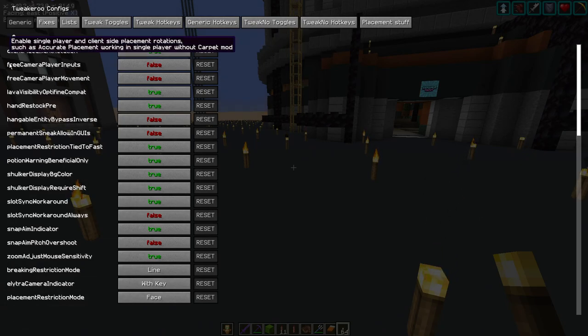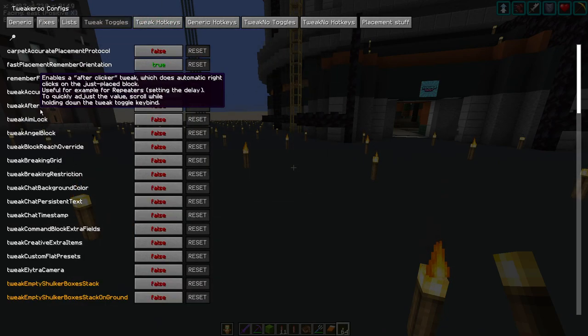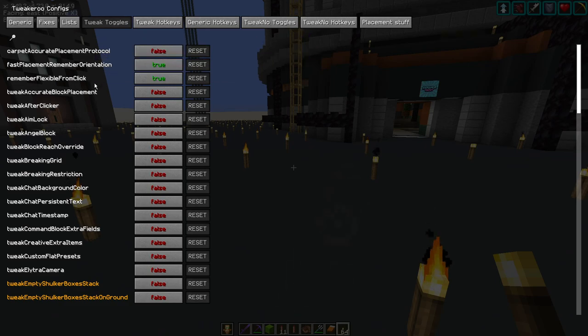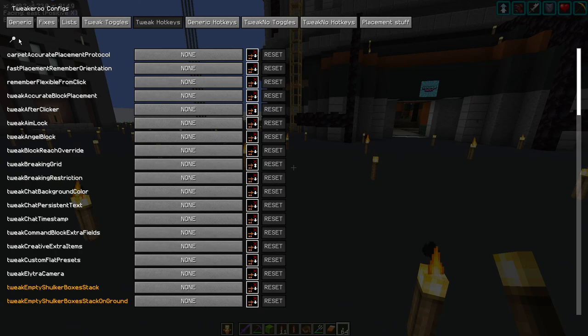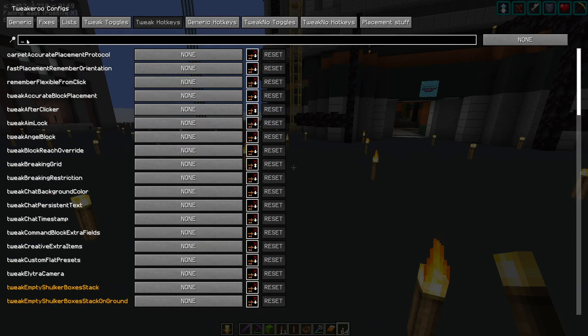You can do a search but it will only search in whichever menu you are in. Most of the tweaks will require you to enable them, but we don't need to do that for this one. We just need to go to tweak hotkeys. You can scroll up and down until you find the one you want, but we want the free camera.